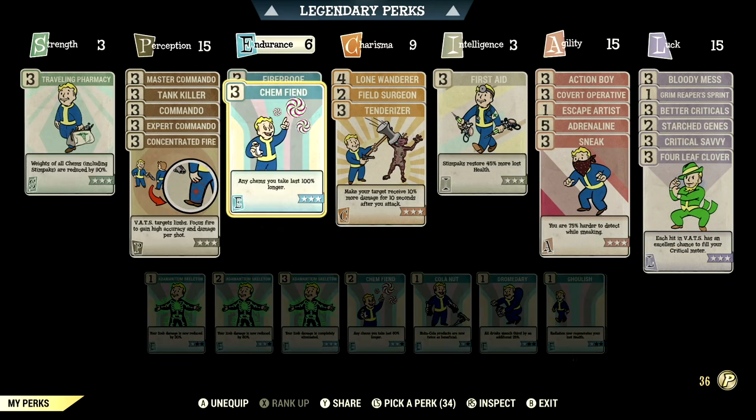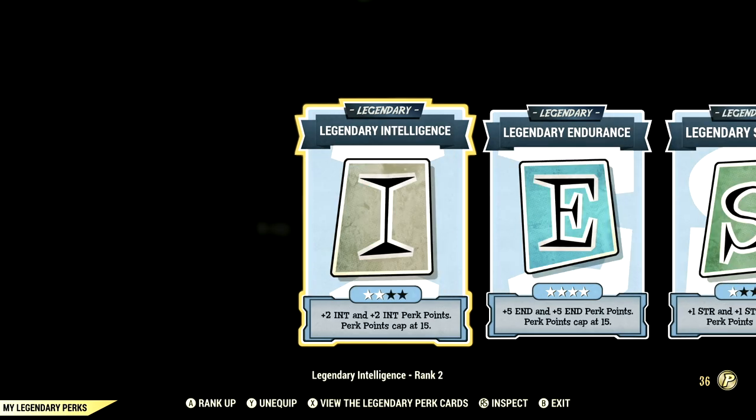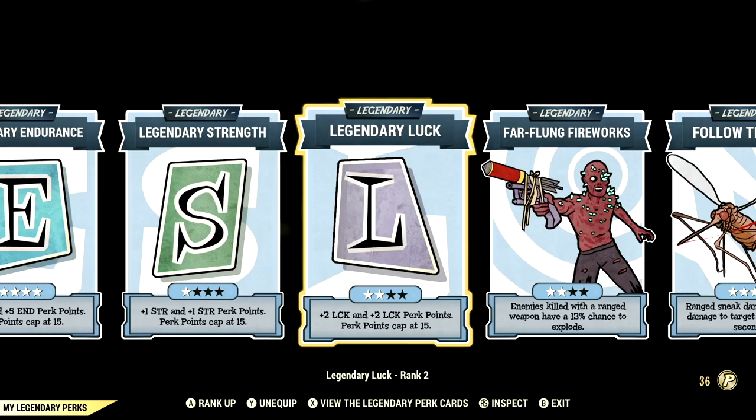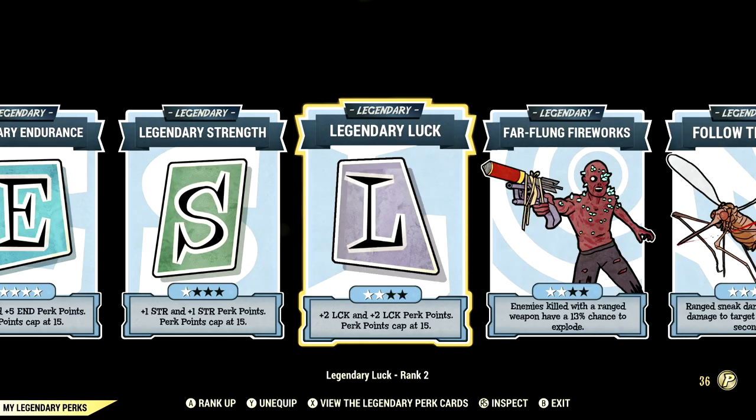Now let's get into the legendary perk cards. These are all the legendary perk cards that help make up both my in-game commando builds: Intelligence at 2 stars, Endurance maxed out, Strength at 1 star, Luck at 2 stars, Farflank Fireworks at 2 stars, and Follow Through maxed out.